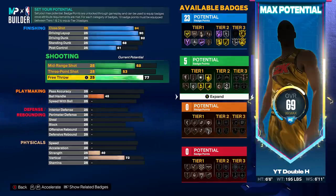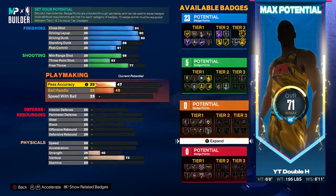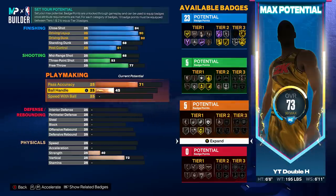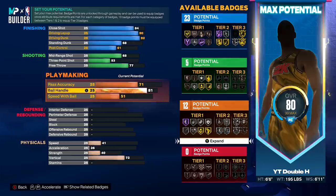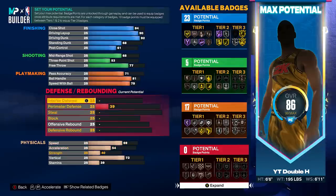The shooting is pretty bad on this build except for the free throw: 68 mid-range, 53 three-pointer, 77 free throw. You could probably still hit in the corner with that, but it's mostly a slasher build. It does have good dribble moves though — it's going to get a 71 pass accuracy, so it will be able to pass the ball around. The ball handle is going to be an 81, so it's going to unlock a lot of exclusive dribble moves, which is pretty good.